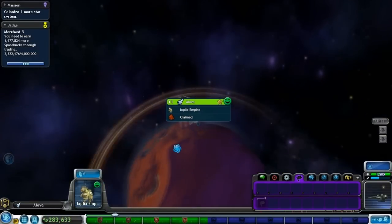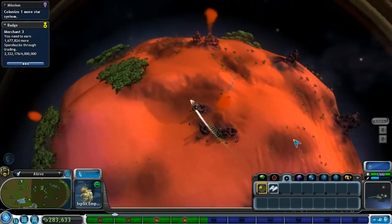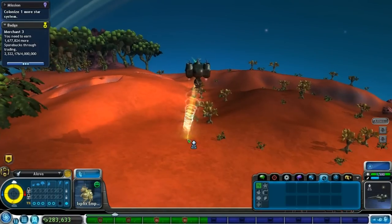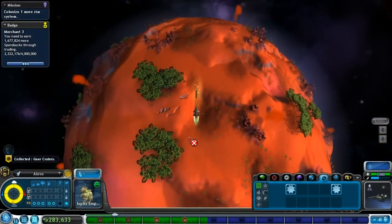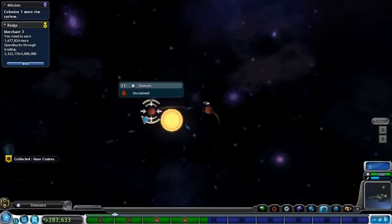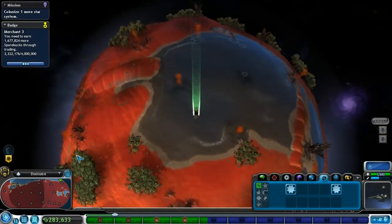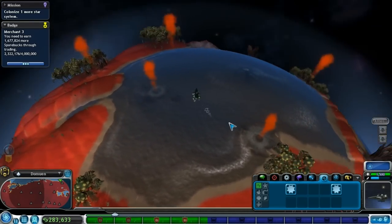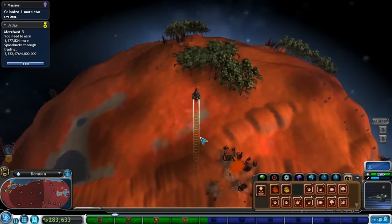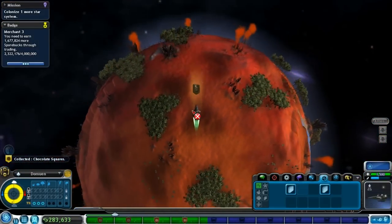Let's check out what's yellow about this planet. There it is — cargo, new paint tool, gear craters. And is this one going to be more paint tools as well? Come on artifacts. Oh this way. Oh more paint tools — chocolate squares, alright.